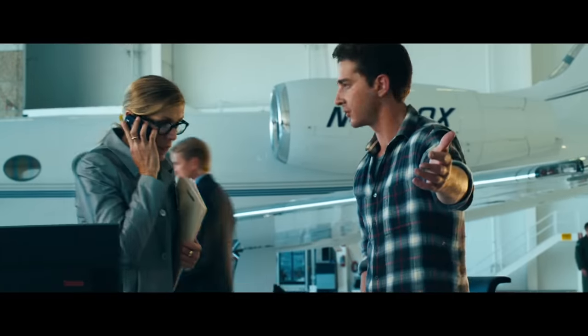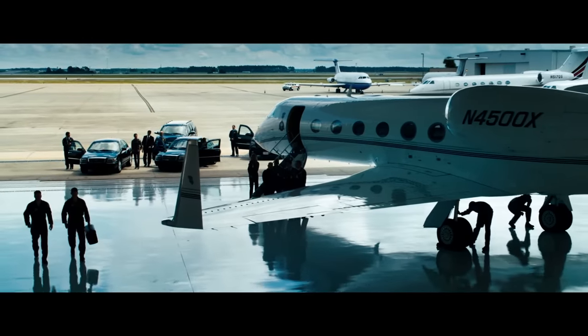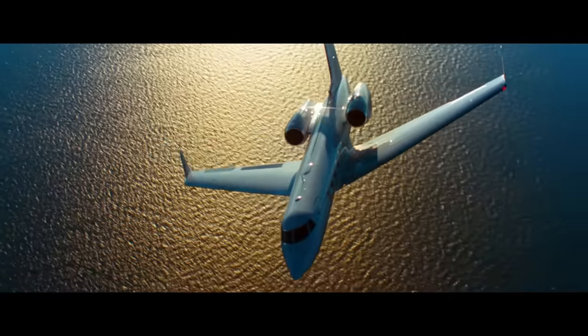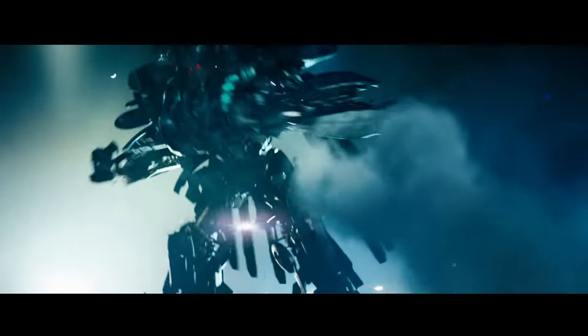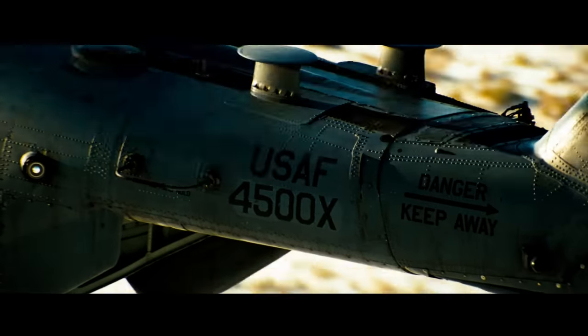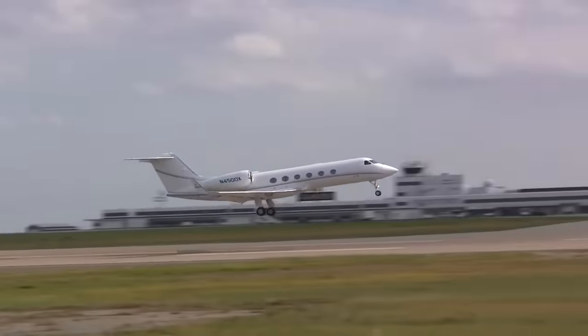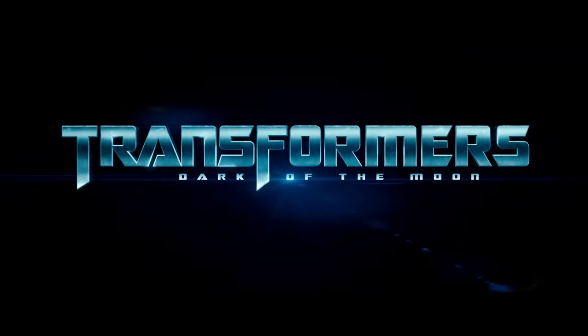Number 10. When Sam is at NASA, behind him we can see a jet with the call sign N4500X. This is an easter egg referencing Blackout's call sign in Transformers 2007, which was 4500X. But what makes this jet even cooler is that it was Michael Bay's private jet during the production of Transformers Dark of the Moon.